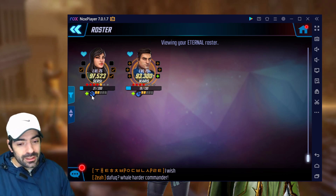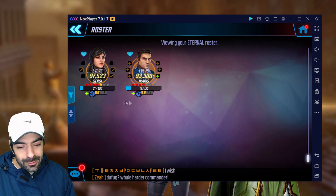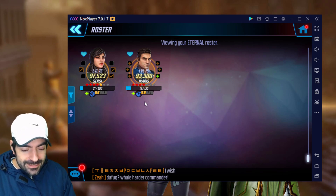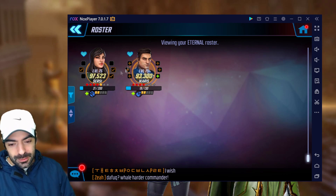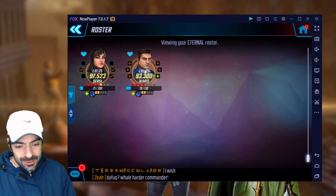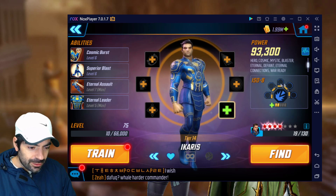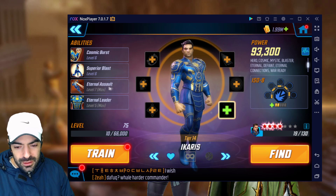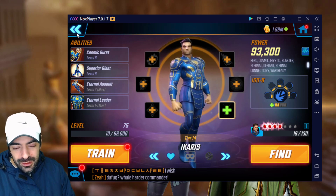I will make a video in the future talking about their ISO-8 and why I'm using it like this, but it's not important — if you have the standard Skirmisher and Striker it should be fine as well. Nothing special about them in terms of gear and levels. We have level 3 on the sockets but only level 2 on the ability. In terms of T4s, I have the ultimate and the passive — the passive is not necessary at all, only the ultimate matters for this specific situation.